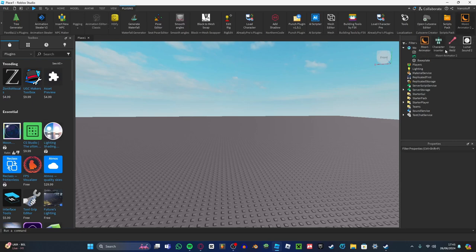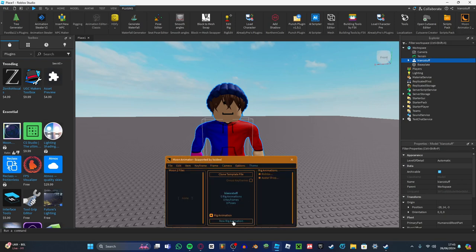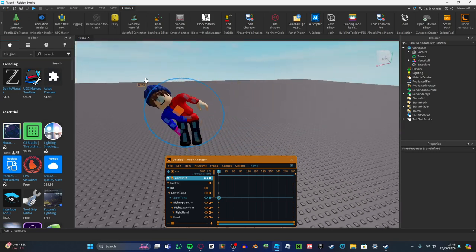I need help with this because look — character insert in Moon Animator works perfectly fine, easy weld, I can weld anything. But then on the actual animation part, no reanimation. I can rotate, but when I press auto and change to move, it doesn't work. I can only rotate. Like, what the fuck?